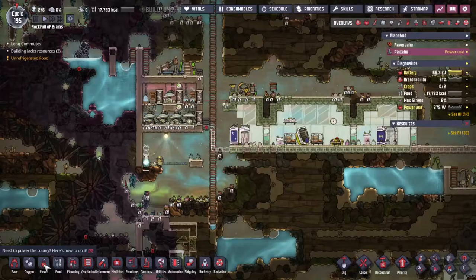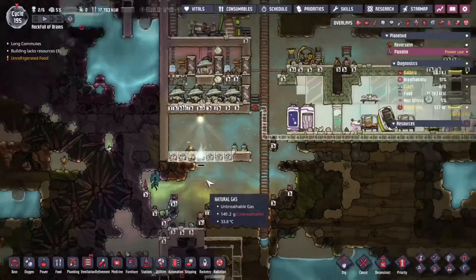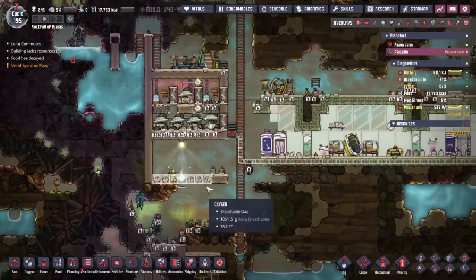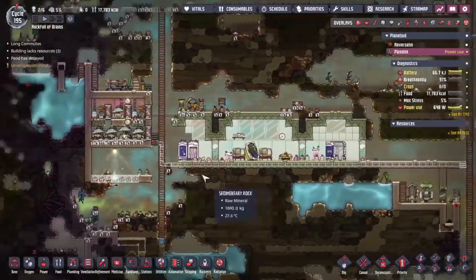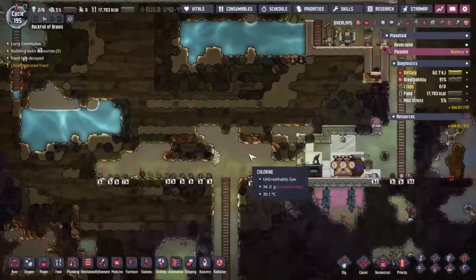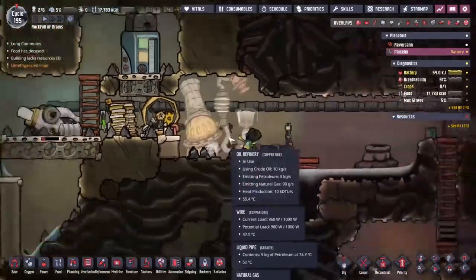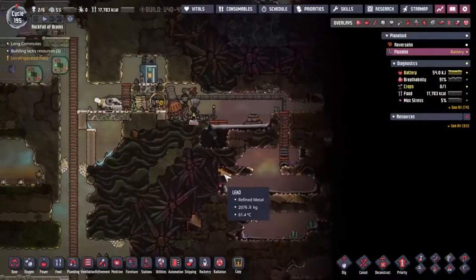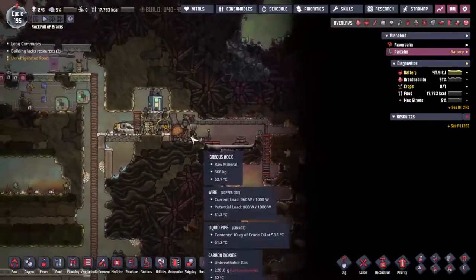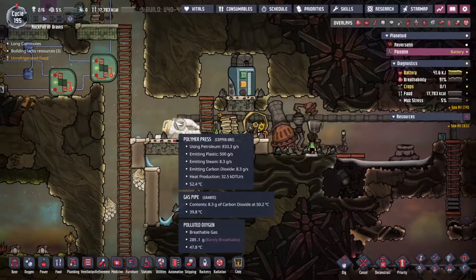I am going to try and start off by setting up a cooling system. Over here we have an almost infinite water supply, and on this side we're starting to make ourselves a nice farm and oxygen system. All of this is going to add to the heat so we really need to cool this place down. I'm also going to throw in some hydroponic tiles so that we can get the irrigation going without the duplicants needing to get involved themselves.